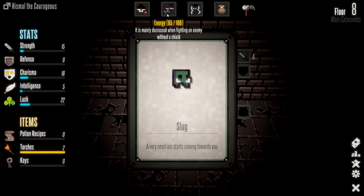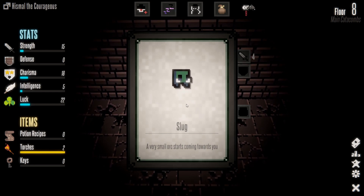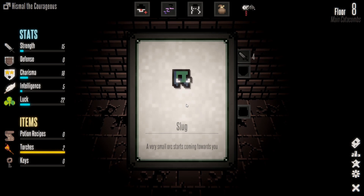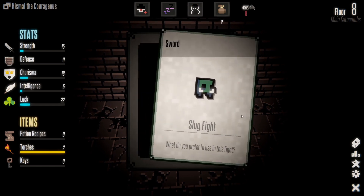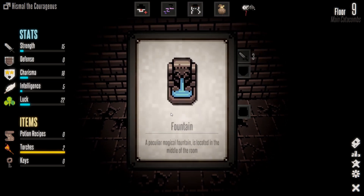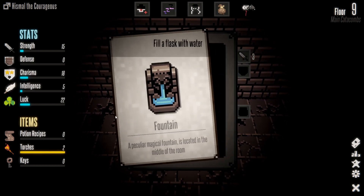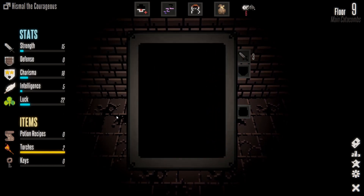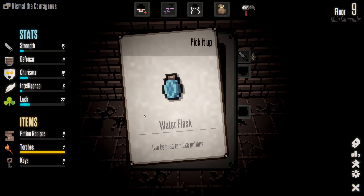Humanity decreases every time you swipe a card. Running low on energy. A slug — a very small orc starts coming towards you, fight him or run? Fight him — use my sword of course. Found a peculiar magic fountain in the middle of the room. Throw some money, fill a flask with water, drink it, or pick it up. Pick it up and hold on to that.